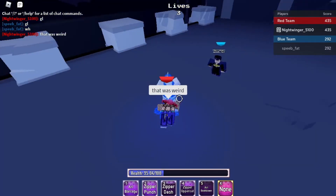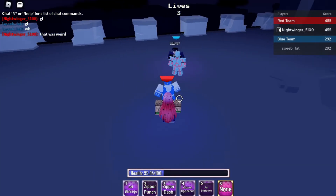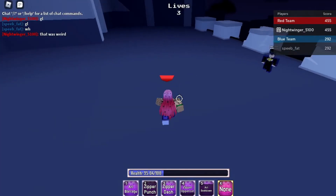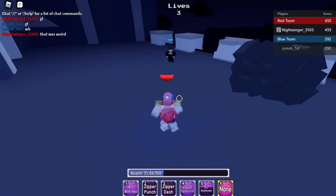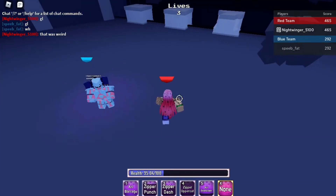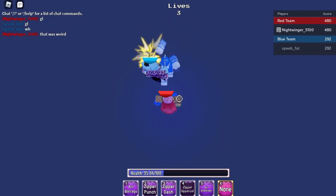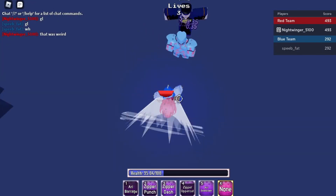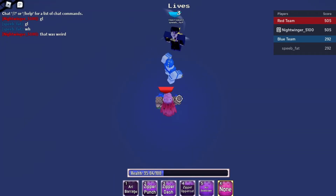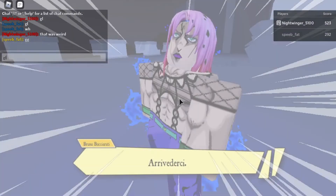Almost caught him but the hitbox wouldn't have connected. He rushed down with Sticky Fingers to get off me. I hit him with the fourth for decent damage, then got in with an M1 barrage string, then Zipper Dash, and then the grab — and that's basically GG.